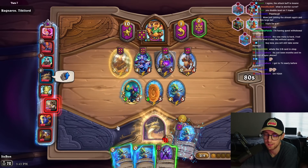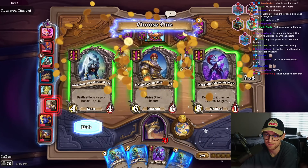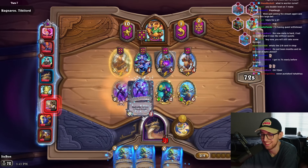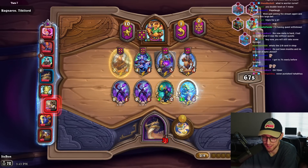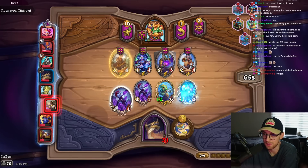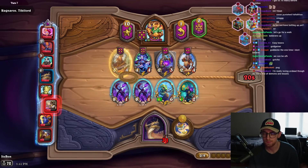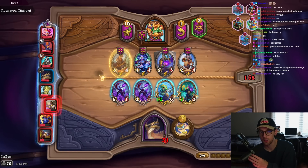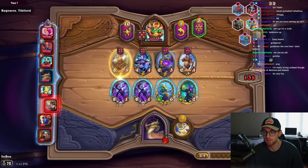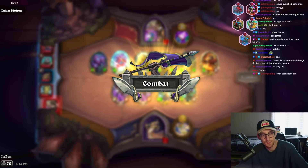Second summoner! We finally hit - oh my god, it took me so many games low rolling but we hit. We got double summoner on turn seven. We might level again - actually no, I need reborn right now. Maybe Anubarak - I don't need to triple this. Sister becomes good if I have a setup for it. We're also almost at 8000 followers on Twitch, that's hype!